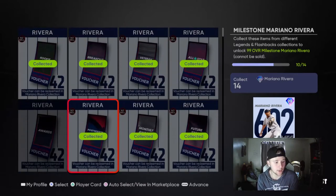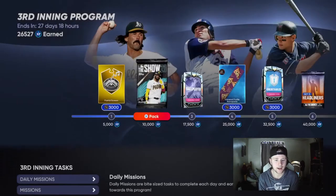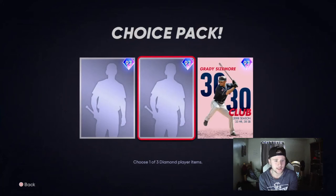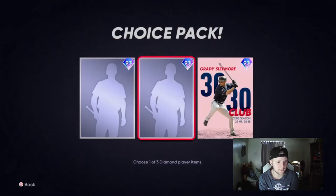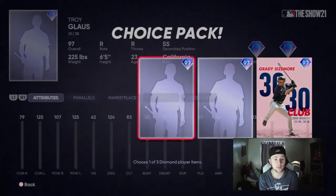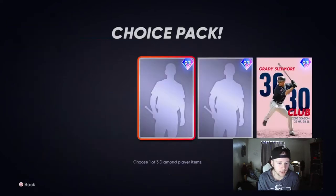Today, the day of this recording, they released the third inning boss pack. I don't know why the card art isn't loading, but Grady Sizemore is a Milestone card. Dennis Eckersley — I believe that was a Signature Series, though that might just be postseason, I honestly don't remember. And Troy Gloss — I've never heard of this guy before, but I believe this was an Awards card if I'm remembering correctly.